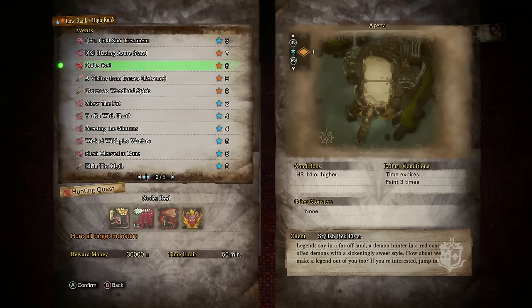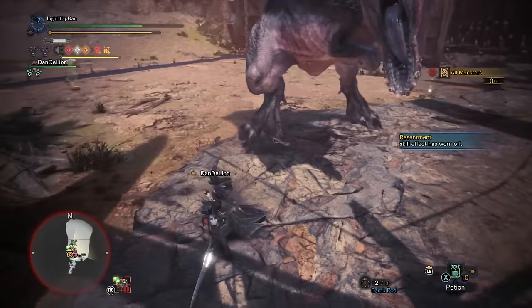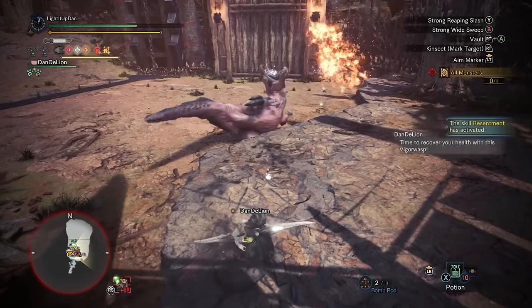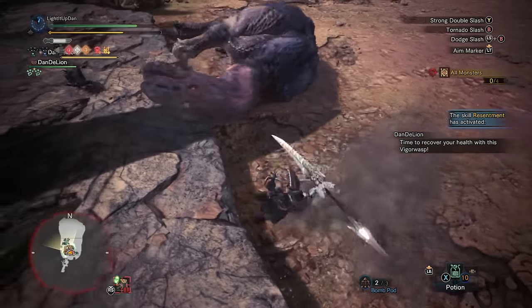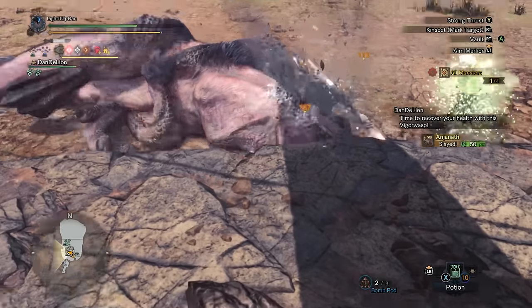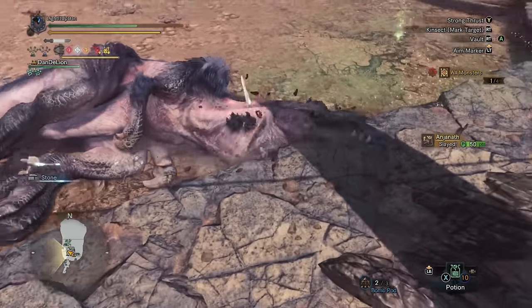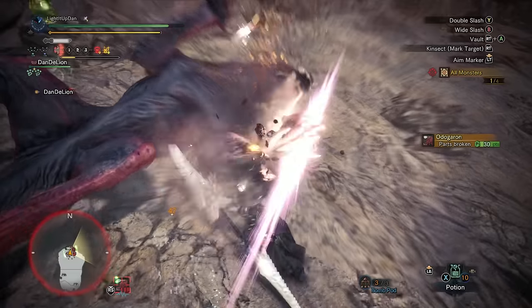Up next we've got another absolute fan favourite: the high rank 8-star HR14 event Code Red. This one is going to take you a little bit longer, as you need to make your way through an Anjanath, an Odogaron, a Rathalos, and then a Teostra — all one after another. As with all multi-monster quests, their HP totals will be vastly reduced to compensate, so you're not fighting four full HP monsters.